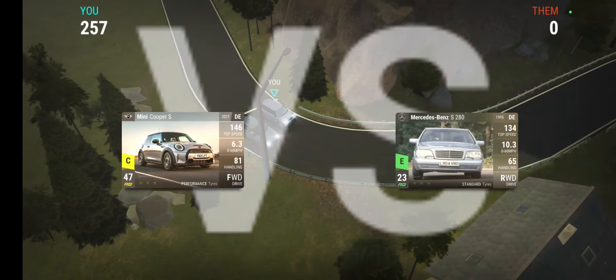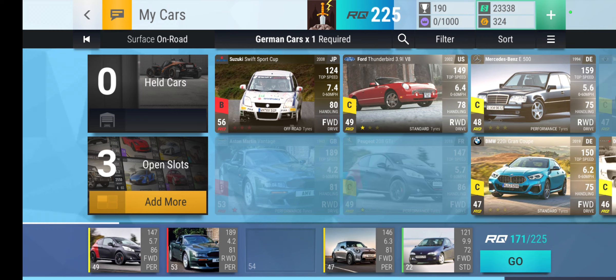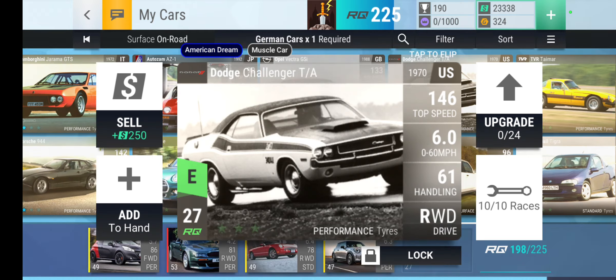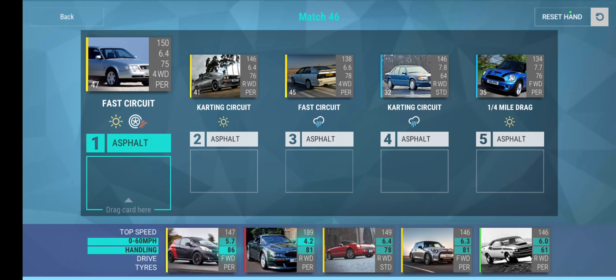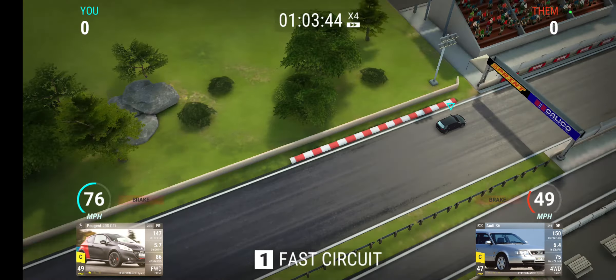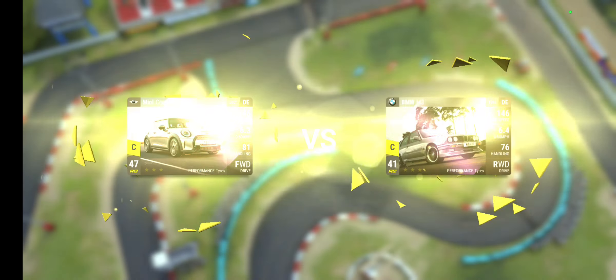Not quite 3 stars, but we don't need 3 stars. So we got on-road, we can have a 38 and a 38, or we can have a 49 and a 27. Oh perfect, that's Challenger Transit. Just go for that. Fast circuit, carting circuit.